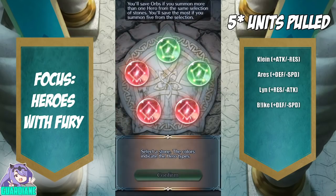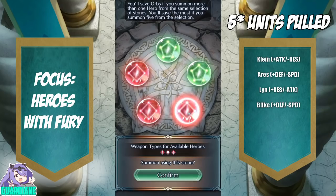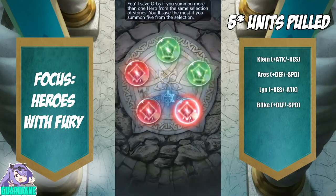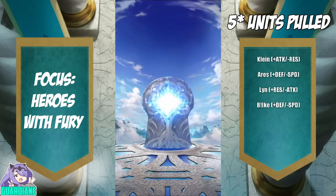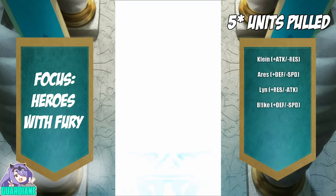The greens also inherently have a pretty good chance of being a five-star. So against my better judgment, I am going to pull on all reds and greens available on the first circle and just see what we get. Looks like we're doing a full first circle.